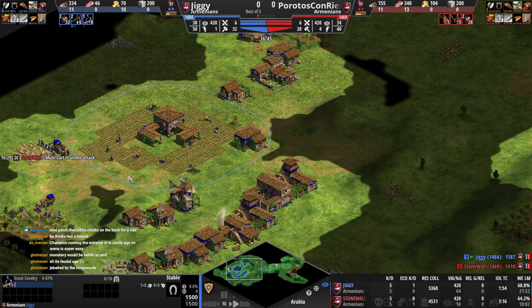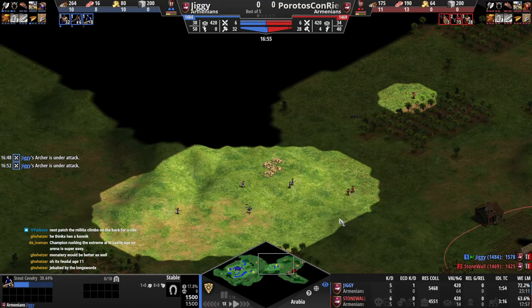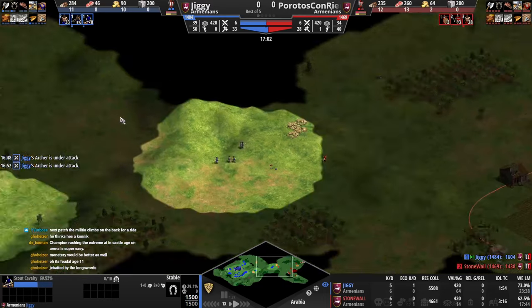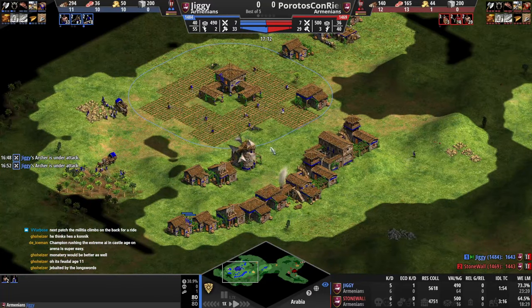The stable isn't even being used — that could have been three farms earlier, giving a much healthier economy. You got baited by the long swords. Got to get used to it. No palisades in this space — we're all about real buildings.